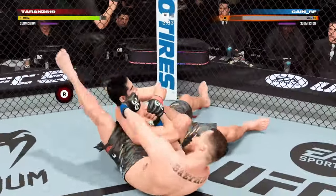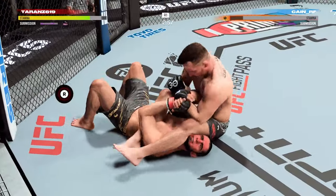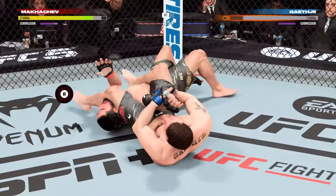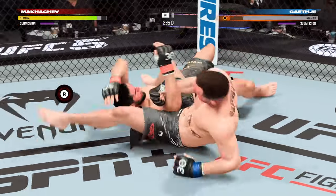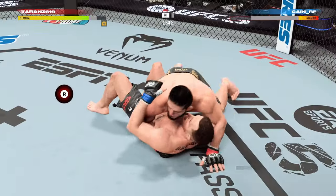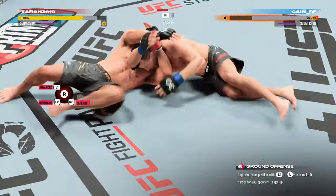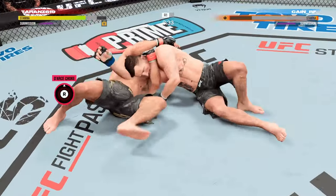Here's another example where my opponent Justin Gaethje actually puts me in a submission, but it does almost no damage to my submission health because his stamina is so much lower than mine. Later in the fight I'm on top in side control — I deny a few transitions to deplete his stamina, go in for a choke, and he taps because I have a massive stamina advantage.